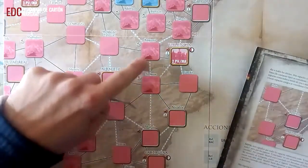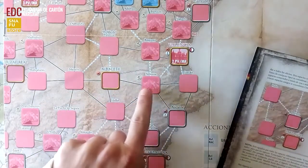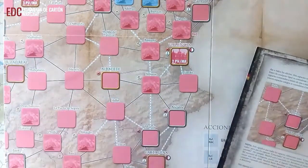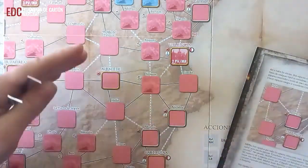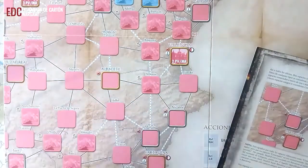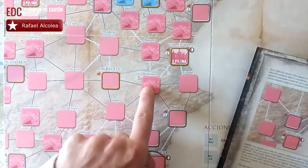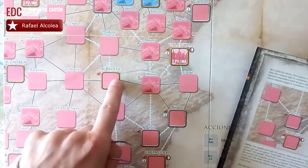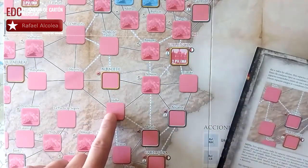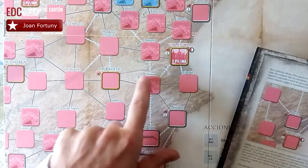Las conexiones con rayas discontinuas representan ríos, y las líneas continuas son conexiones normales. Si realizamos un combate a través de líneas de río, habrá modificaciones. Para moverse o atacar debemos usar las líneas conectadas. Por ejemplo, Albacete podría ser objetivo de ataque desde Munera, desde Egin y desde Almanza. Sin embargo, desde Egin atacar Requena no es posible sin línea de conexión directa; habría que movilizarse hacia Almanza primero.